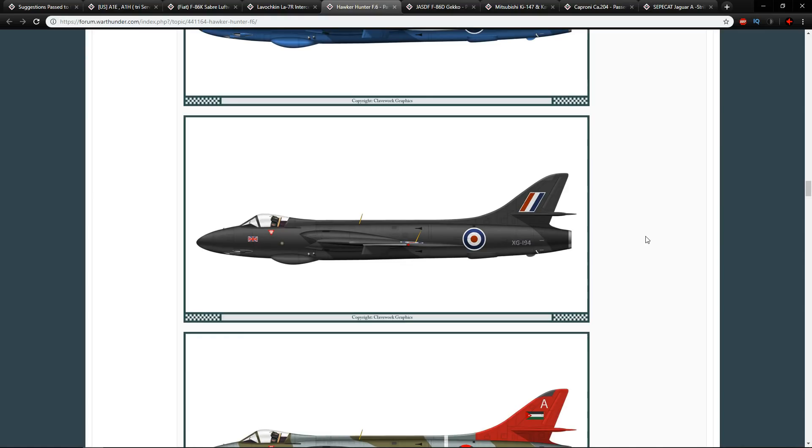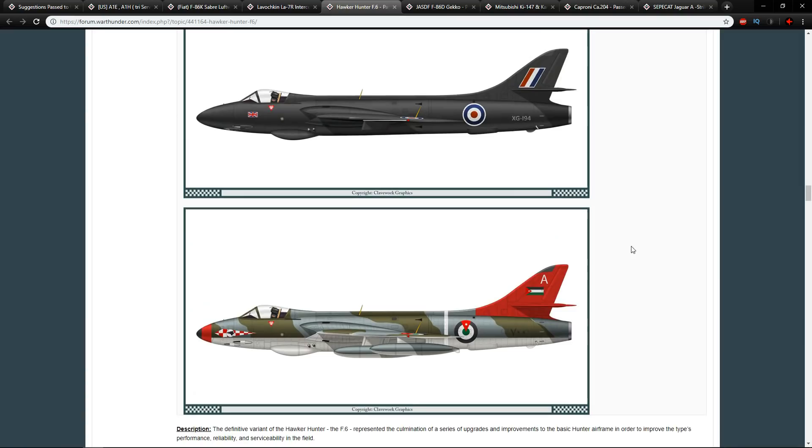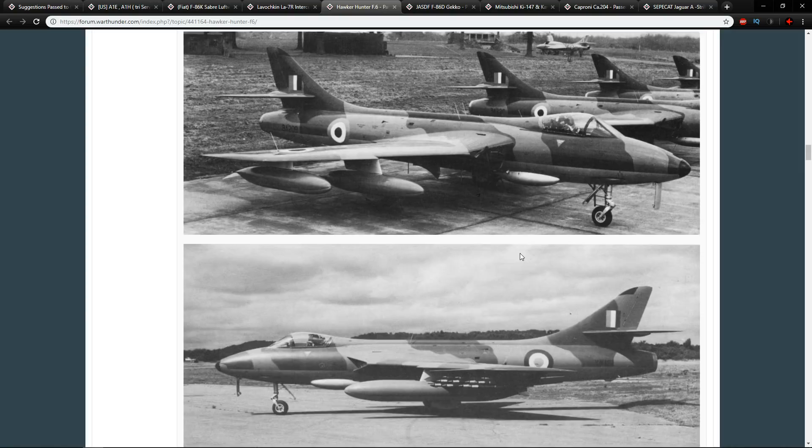If Gaijin wanted to add the Hunter with Sidewinders, they would just have to specify it was one of the export versions and not the Hunter F6 itself. This could be a great standard tech tree plane, and also a premium in the form of like the Vautour, where they gave it air-to-air missiles. There was also a ground attack version, the FGA9, and a photo reconnaissance version, the FR10 — they could add those as well.